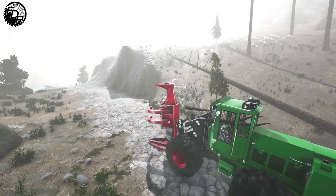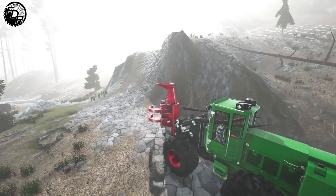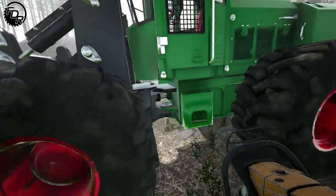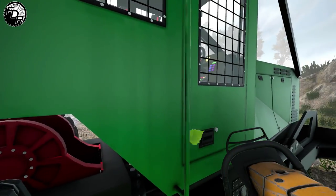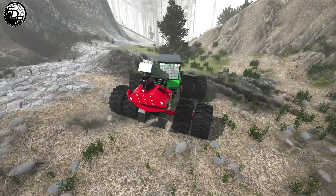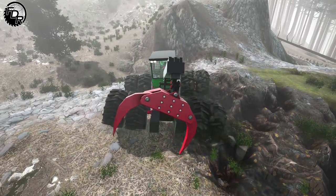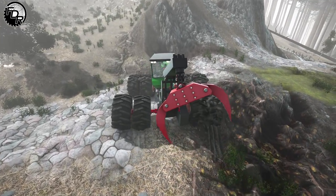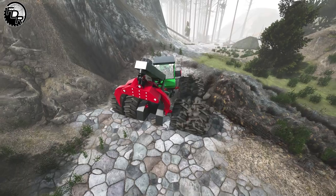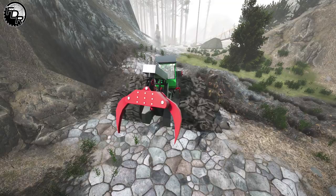We're going to go back and grab that other machine — the skidder — to test it out too. We knocked down a couple trees, so let's see how the skidder plays. I wish we could apply these same mud physics to Farming Simulator — it'd be a whole other world — but different engines, right? There are a lot of tires on this skidder — maybe a little bit too many — but the functionality of how it moves seems pretty accurate.